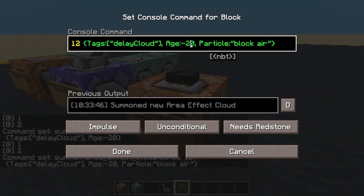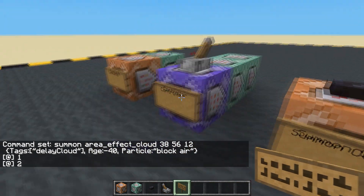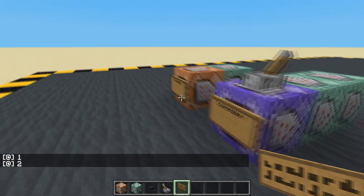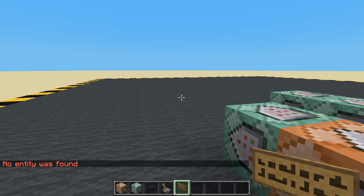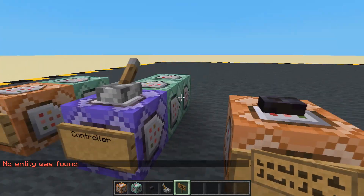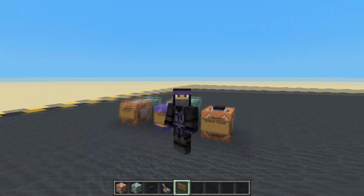Let's change this delay to something we can obviously see — a two-second delay. There we go. As I say, you'd only need one of these controllers and you can summon as many clouds as you like. When they get to zero they die anyway, so they tidy themselves up. We can have delays all over the place with just this one controller. Okay, that's it — a nice little short one. I think this is quite a handy way of adding delays to things on your map. I'll see you in the next one, bye bye.